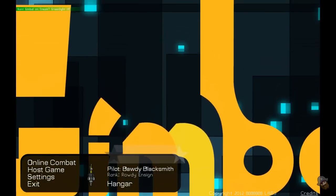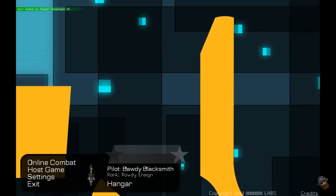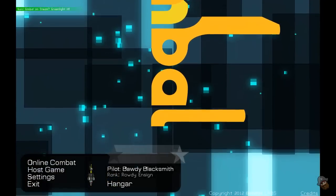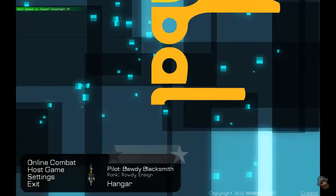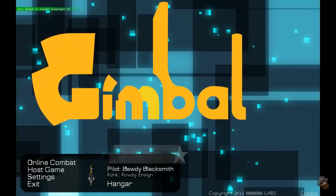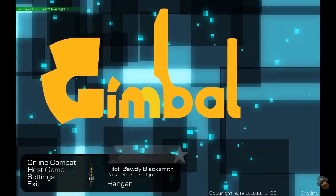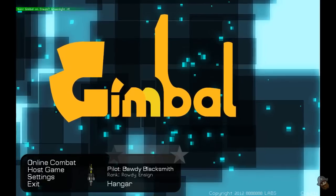Welcome Bucketeers to the PixelPirate Plays. This is your host PixelPirate and today we're taking a look at a game called Gimble. Gimble is created by 888888Labs — that's the developer. You can pick it up on their website. It is currently on Steam Greenlight. The price for the game is $14.99 on their website and they have a free demo, which is good.